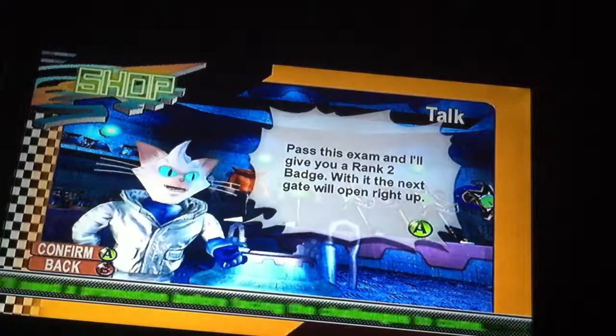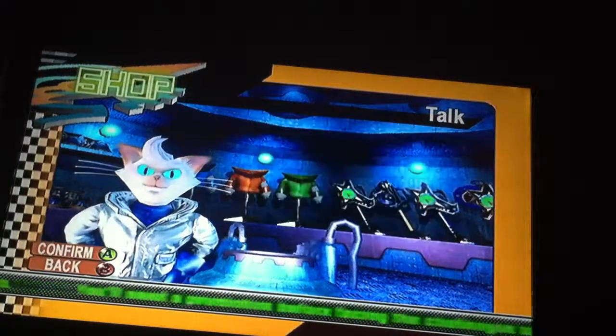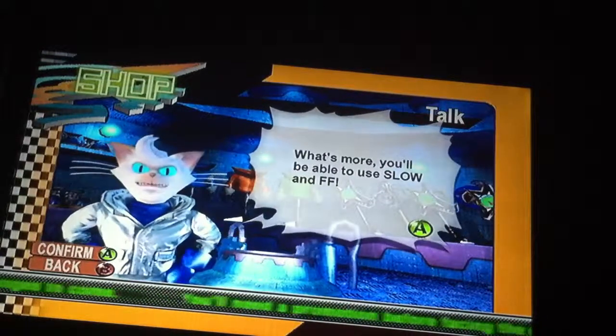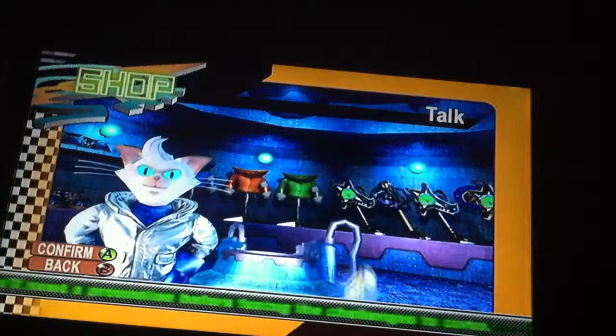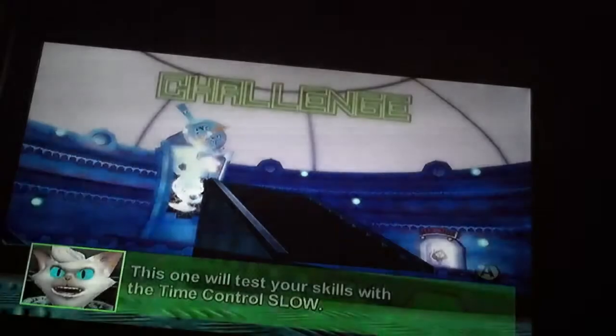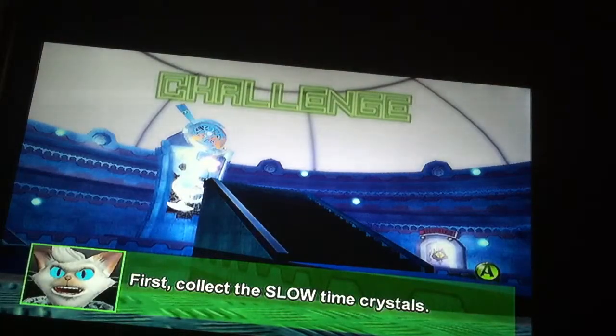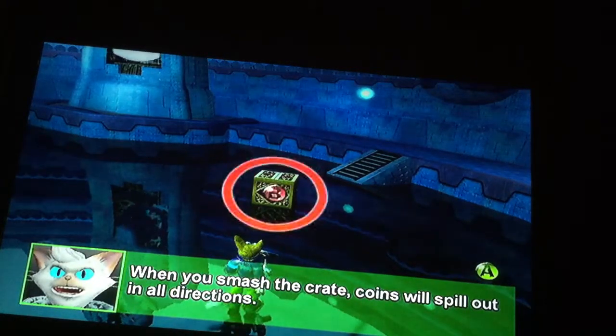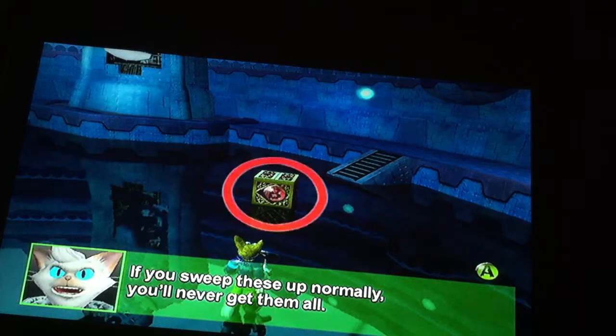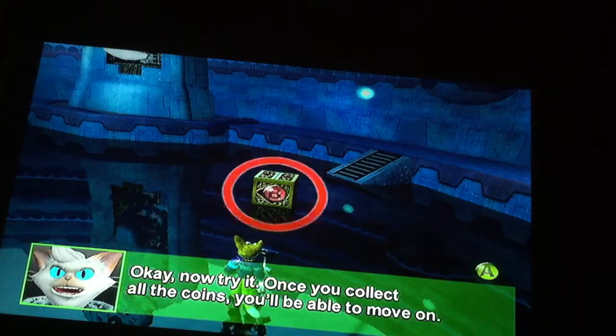Rank up exam. Pass this exam and I'll give you a rank two badge. With it, the next gate will open, and you'll also be able to use slow and fast forward. I'll even let you buy a time bowl. Now get ready and go. It's only two things to do. This one will test your skills with the time control slow — first, collect the slow time crystal. Now you're able to use slow. See that crate right in front of you? When you smash the crate, coins will spill out in all directions. When you sweep these up normally, you'll never get them all. But by using slow, you can easily collect every coin. Once you collect all the coins, you'll be able to move on.